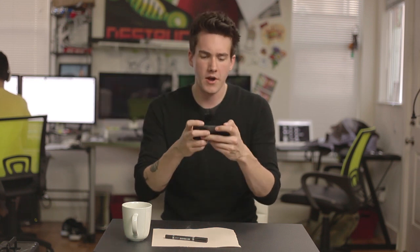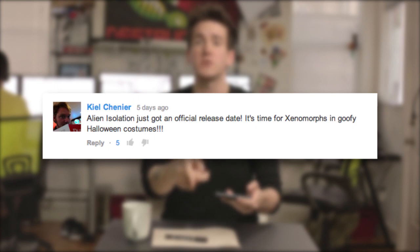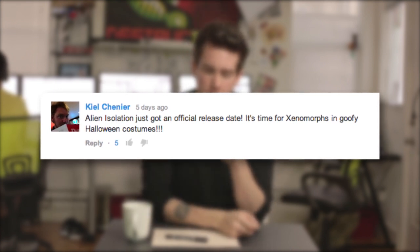We've got a great suggestion for an image that I am to draw. This comes by way of Kiel Chenier — I have no idea if I'm saying your name right. He says Alien Isolation just got an official release date, which is October 7th, by the way. It's time for xenomorphs and goofy Halloween costumes, because Halloween is near October 7th, so it makes perfect sense.